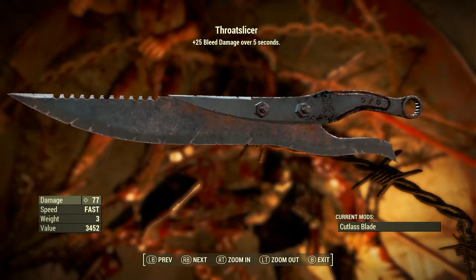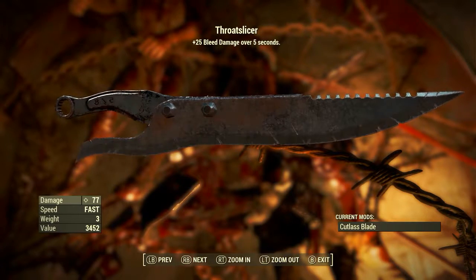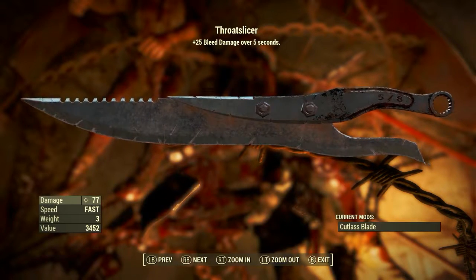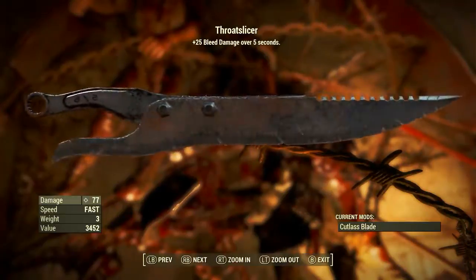So Throat Slicer has a base ballistic damage of 38.5. Its speed is fast, its weight is only 3 pounds, and its value is 3,452 caps. Up the top we can see Throat Slicer plus 25 bleed damage over 5 seconds.